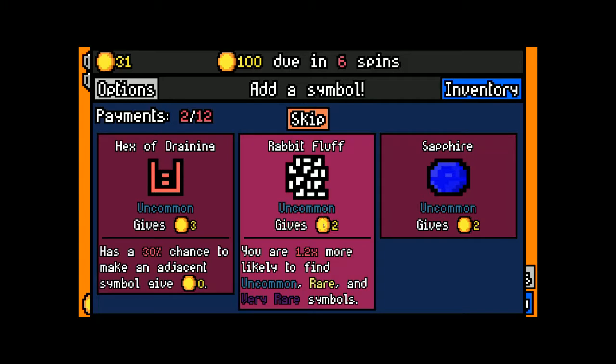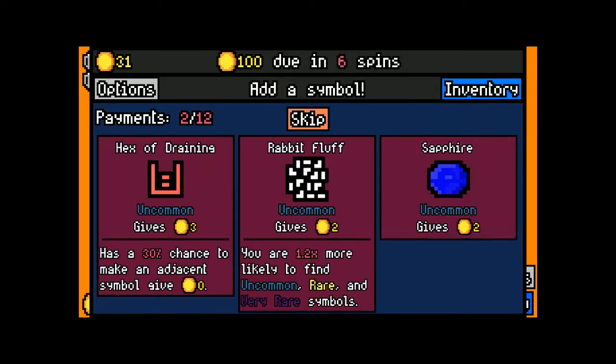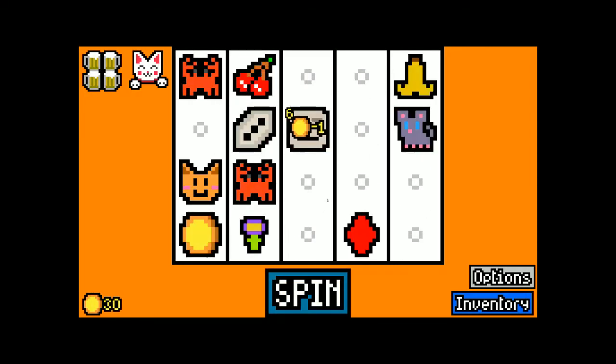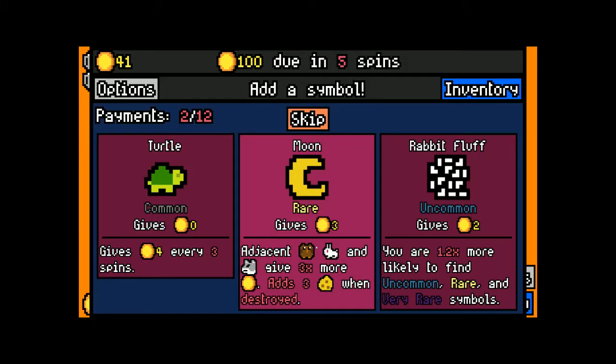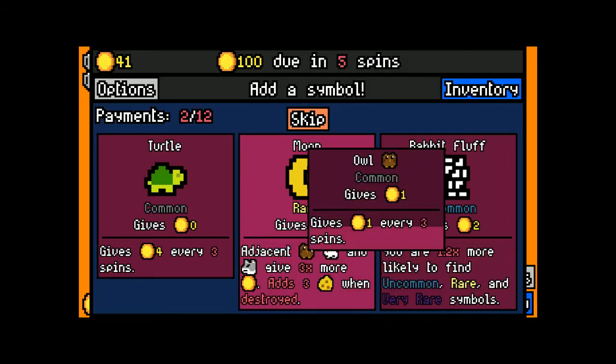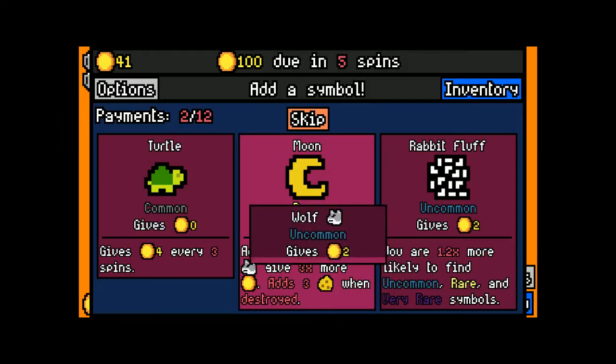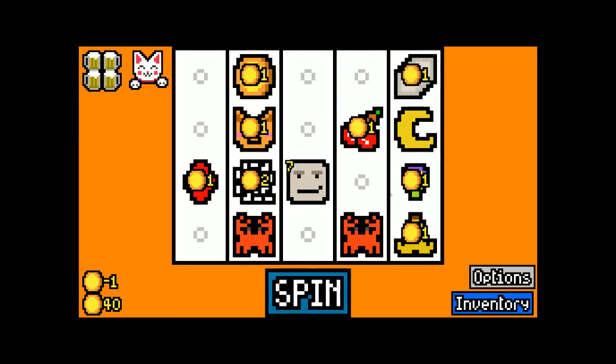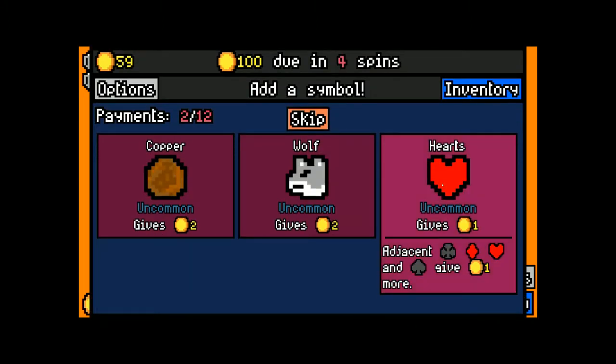I'm proposing that's when we'll get it. This is a sapphire — oh, you know what, rabbit fluff might be better than I thought. That two gold might be necessary to get us lucky cat. Gorgeous. The two gold might be necessary to get us into the late game. A moon — when destroyed it adds three, but how do you destroy this thing? Wolves give three times more, which is nice. I will get a moon — it's worth three gold and I know there's got to be a way to use it.